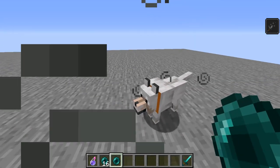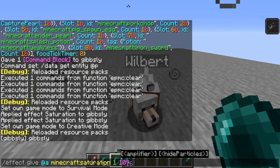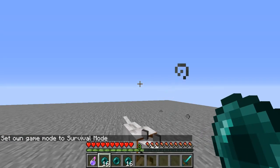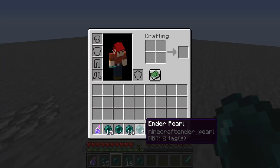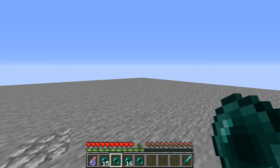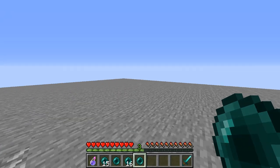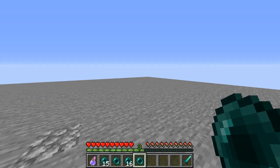Now there is one major issue with this design. I'm going to clone this stack and go into survival. Here is where the first issue arises. Let's go ahead and grab Wilbur again here, just to show that it's pretty much always going to be a unique item. What ends up happening is whenever you use an enderpearl and it's the last enderpearl in that slot, the count value for it will go to zero, nullifying the item tag in the enderpearl.